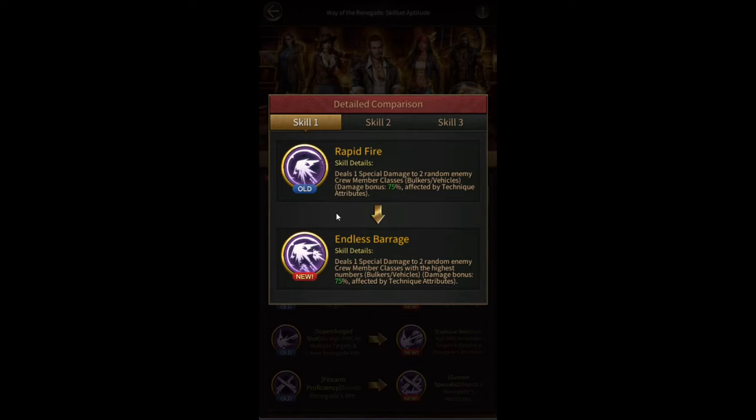Looking at Jere's skills, the first skill currently deals one special damage to two random enemy crew member classes. The upgraded version deals one special damage to two random enemy crew member classes with the highest numbers. So instead of targeting any random troop types, it targets the classes with the most troops. For example, if you have 100,000 tier 10 bulkers, 300,000 tier 10 bikers, and only 20,000 tier 8 bikers, the tier 10 bulkers and tier 10 bikers will be targeted first.